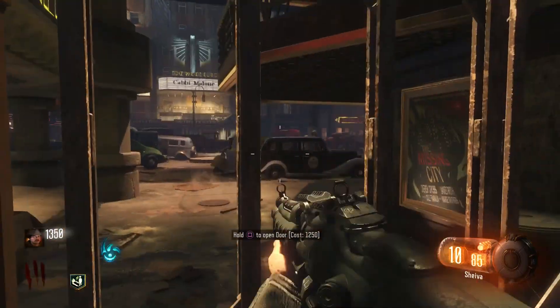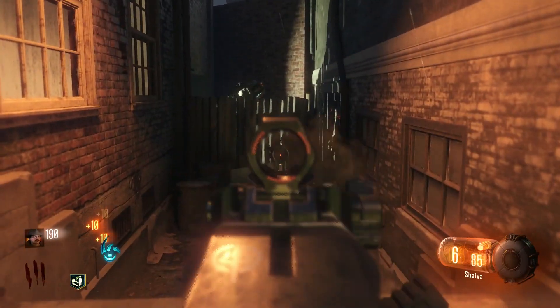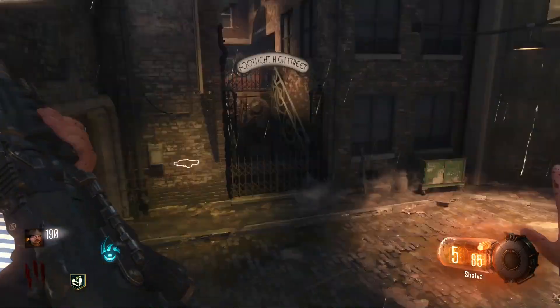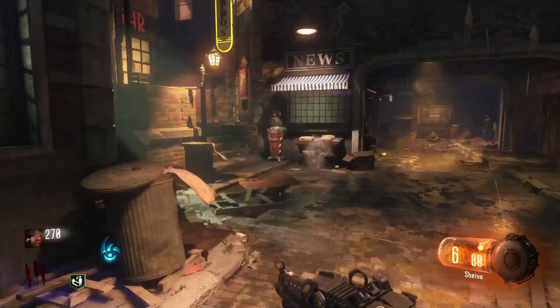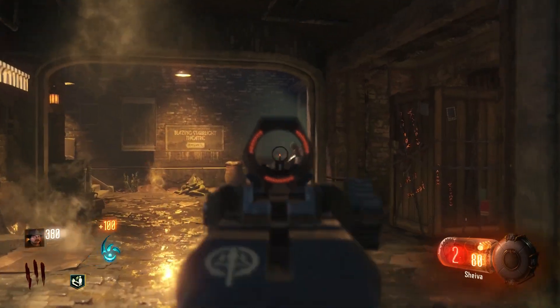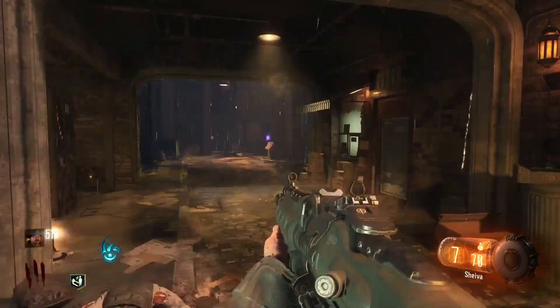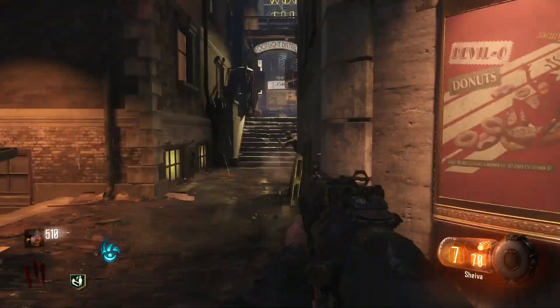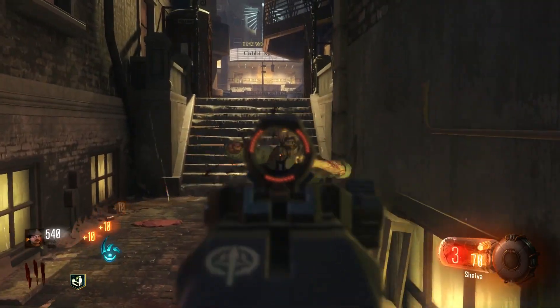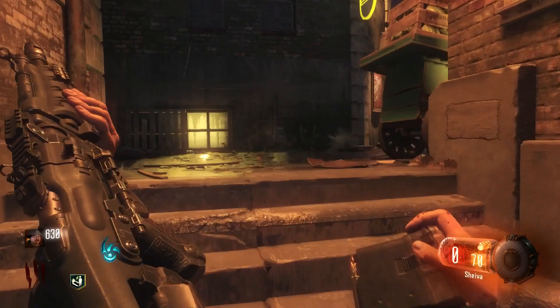It's set in a new world, a new universe, a new story totally separate to the Aether story that we've played before in BO3, BO2, BO1 and World at War. BO4 is a brand new start, which should mean it shouldn't have any links to our previous storyline. We know in our new story Element 115 isn't what creates the zombies — it looks like Element 115 doesn't even exist in our new story. It's this new artifact inside of the safe that now creates the zombies, as we saw in the trailer.